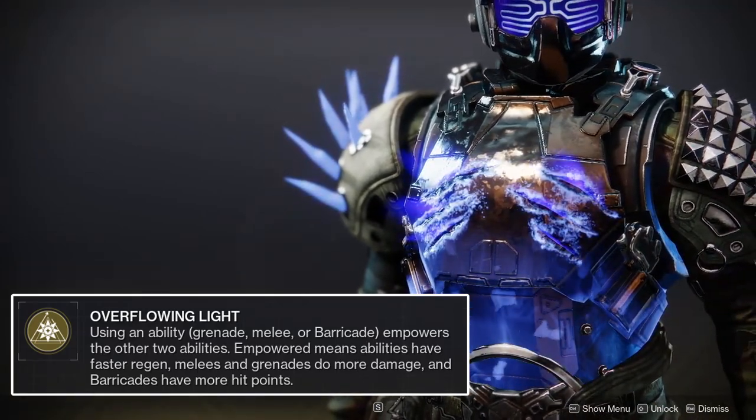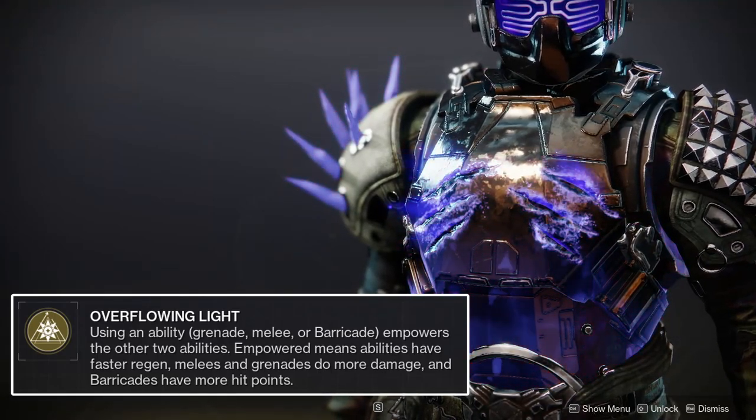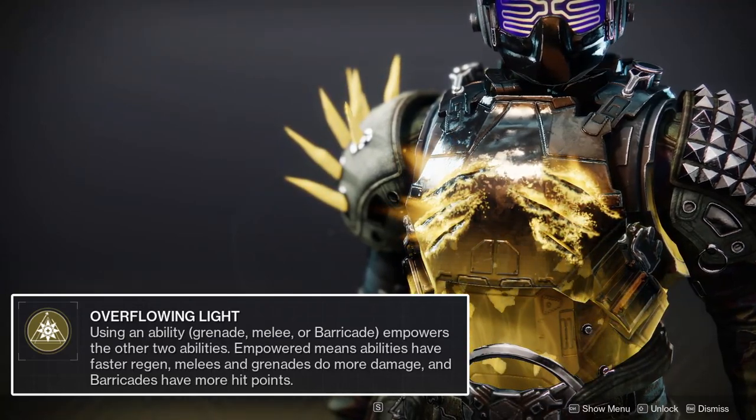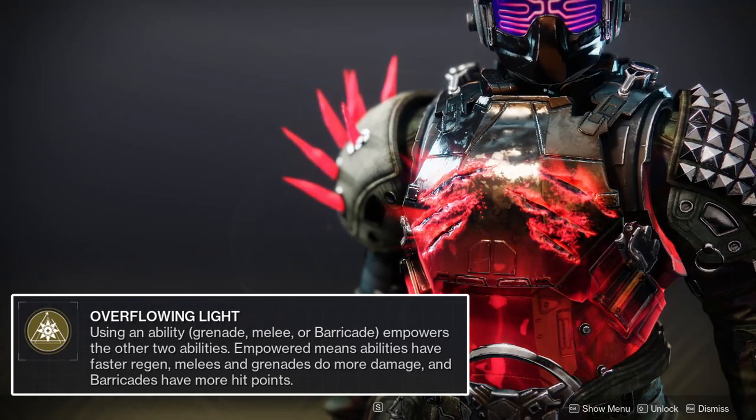While your grenade has one stack of empowered — which happens upon the use of either your melee or class ability — it will gain a 400% boost to its recharge rate as well as a 20% boost to its damage. With two stacks of empowered, the recharge rate boost is increased to 800% and the damage boost is increased to 35%.